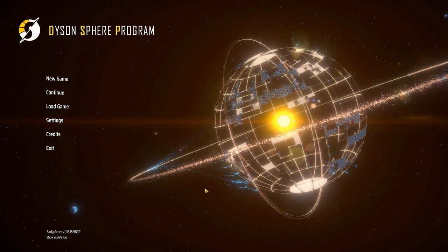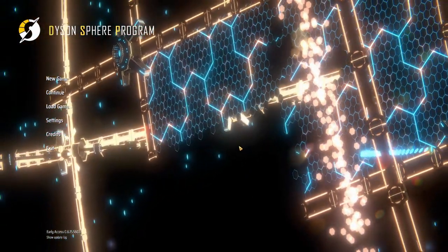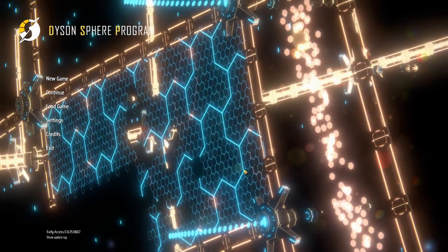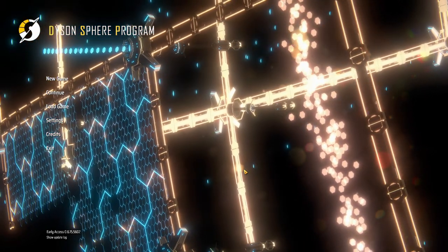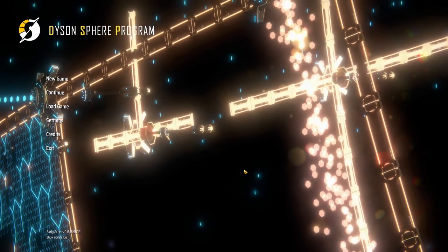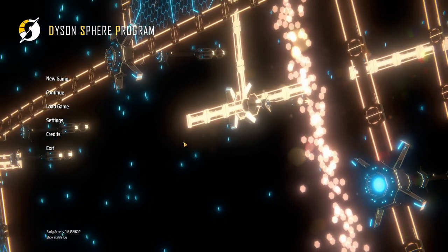We're going to jump into a full let's play because I just can't help myself — it's too cool. The goal of the game is to build a Dyson Sphere. For those who don't know what a Dyson Sphere is, it's basically building a structure around a sun to absorb all of its energy.